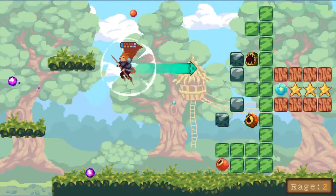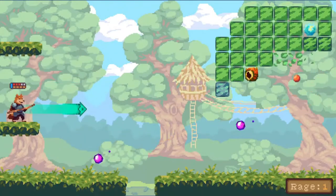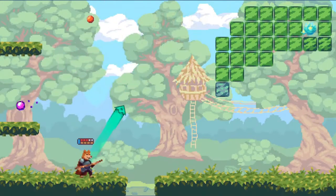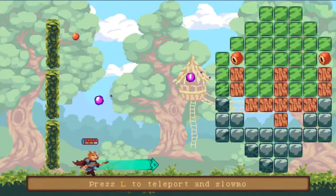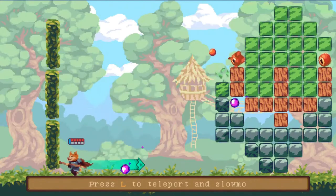But then we get to the jumping. You press up to jump. Why are we pressing up to jump? The face buttons do nothing, so why can't one of those be jump? I don't know why this choice was made — the game is certainly playable enough still, but I didn't feel like I had as much control as I would have liked. There's also a teleport move you can do with the L button, but honestly I just kept forgetting it was there.